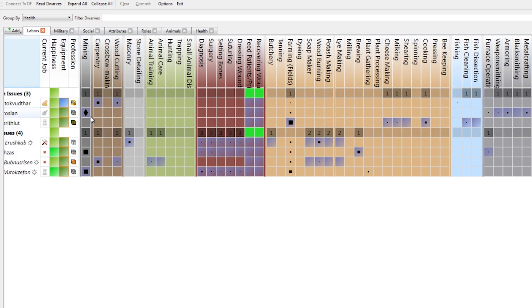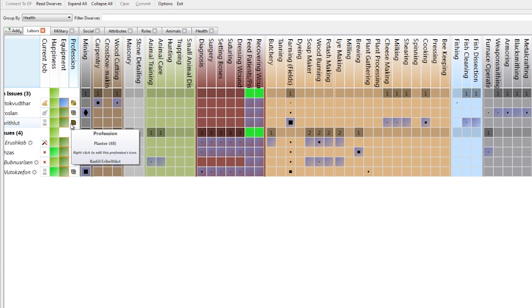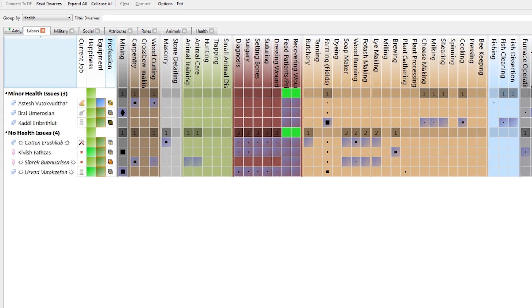Now we can actually go look and see what Sivrek is assigned to task-wise. He's got carpentry, wood cutting, animal training, a little bit of wound stuff, making soap, burning wood, potash, and lye. And all the way down here — mechanics. He's okay at mechanics and carpentry. Like Iral is good at mining — let's see what that diamond means. Legendary! Legendary plus one. He can keep leveling up his legendariness. Urvad's doing pretty well too — expert. And Kivish — professional. Let's put Sibrek on wall duty actually, so let's enable masonry.